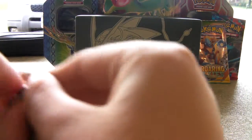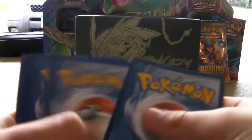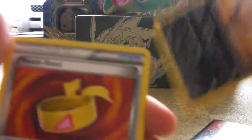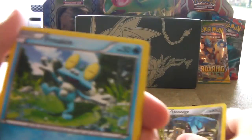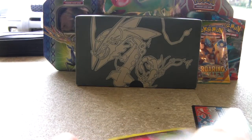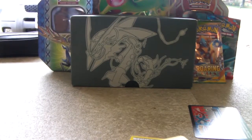Next pack — Mega Venusaur artwork. Opening up the Mega Venusaur first. We have an Onage, a Frophy, a Bunnelby, a San Isle, a Voltorb, a Spritzi. Arbok is a rare. Nice! My turn!